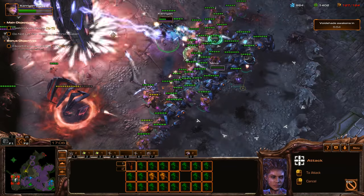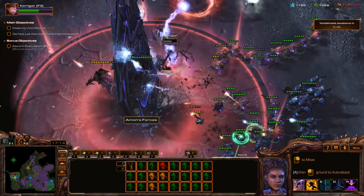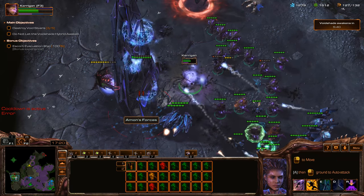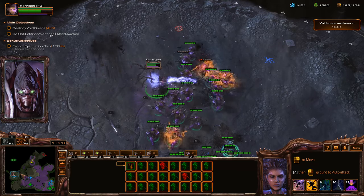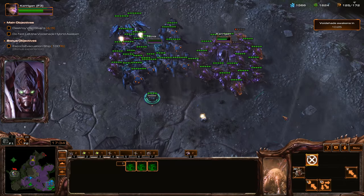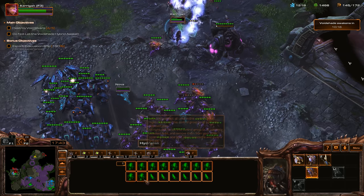I don't even need Lurkers. I don't even know why I would make Lurkers at this point — these Hydralisks are way too strong. We're just going to focus this down because we have so much damage output right now. Lurkers I have to burrow — this isn't a defensive map. Why would I even waste my time making Lurkers when these Hydralisks do so well?